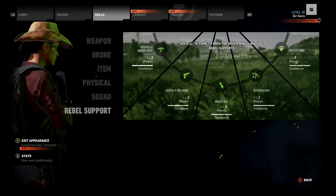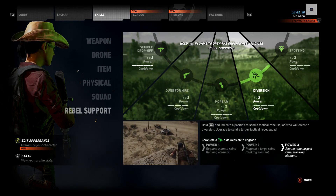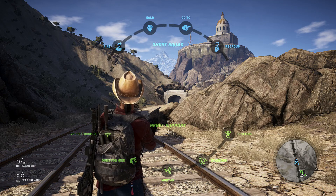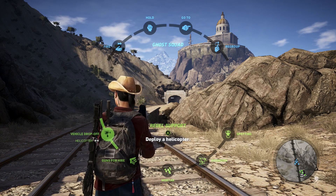The other type of mission builds up your rebel call-in abilities that work on a global cooldown, either requesting mortar strikes, vehicle drops, or rebels to come fight with you at a certain location. As you do more of these, you're able to increase the severity of the attack, call in more troops, or get a wider supply of vehicle drops, including helicopters.